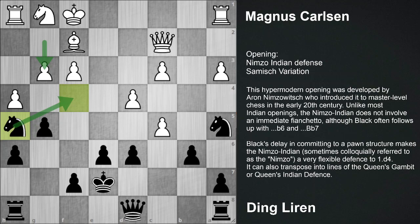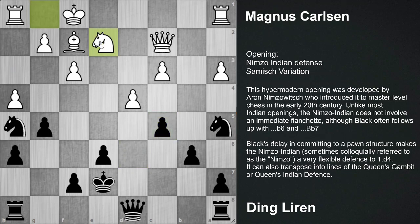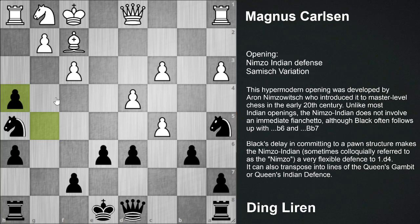Another continuation was also that after King e7 and Queen c2, d takes c5 was another try. After that Knight e2 and Queen d5, Rh1 - this was the better continuation for black. But here Ding Liren made the mistake, and that was g takes h4.